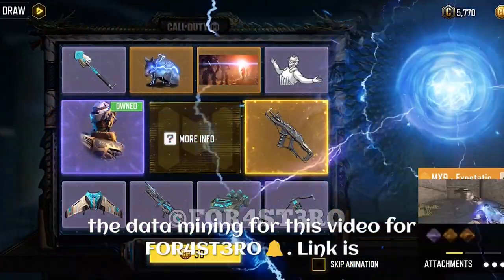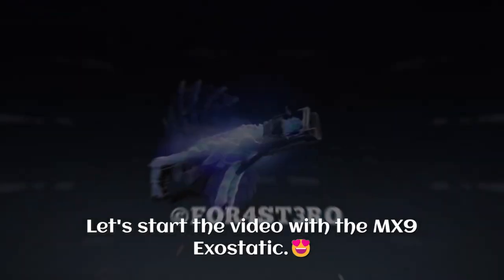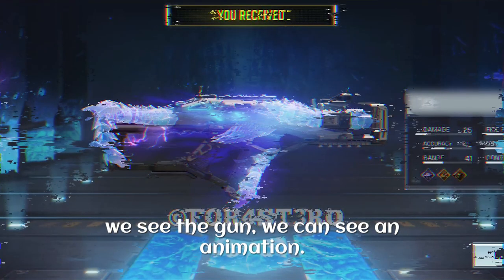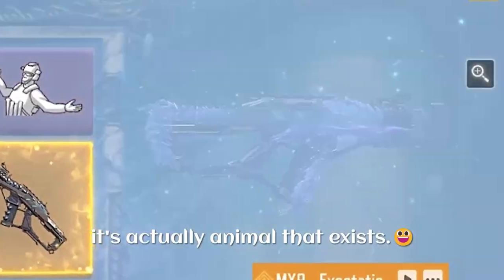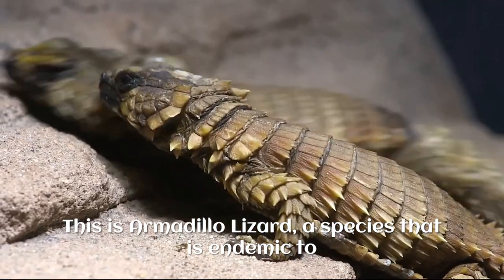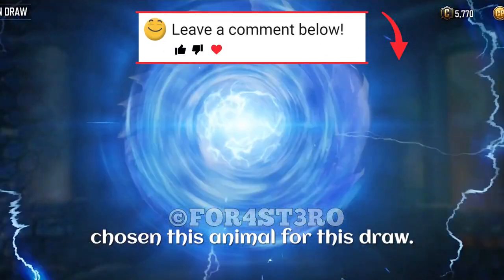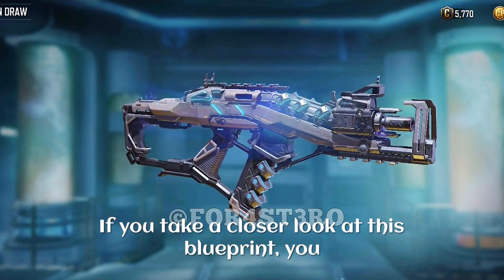Let's start the video with the MX9 Exostatic. First, let's understand the theme of this blueprint. Before we see the gun, we can see an animation of an animal. You may think it's fictional, but it actually exists — this is the armadillo lizard, a species that is endemic to desert areas along the west coast of South Africa. So now you know why they have chosen this animal for this draw — it's a desert theme.